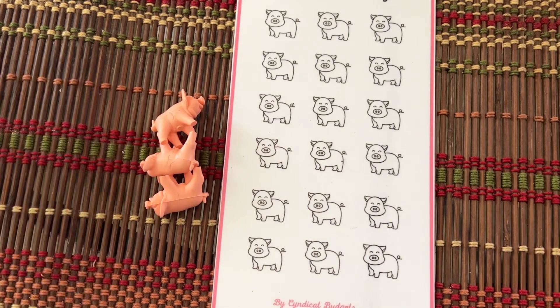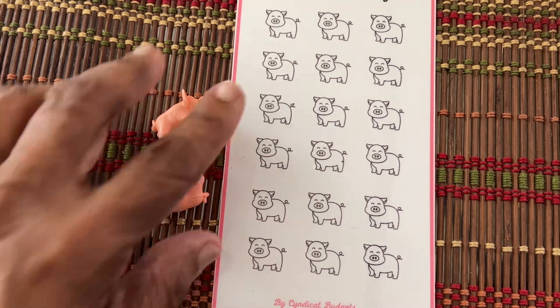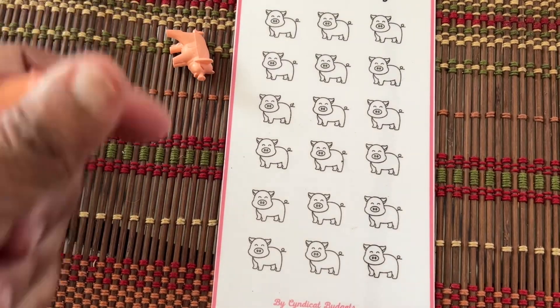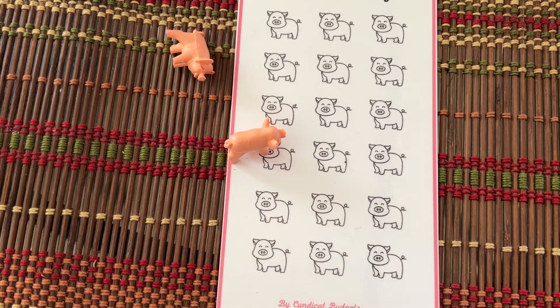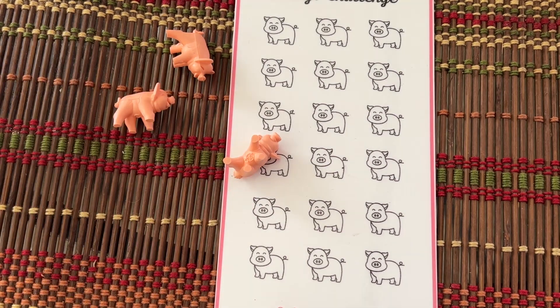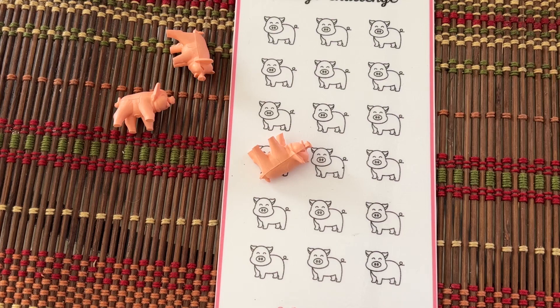The rules for Roll the Pig Savings Challenge are: the amount you save depends on how each pig lands. A pig that lands on his snout is $10. A pig that lands on all fours or standing up is $5. A piglet that lands lying on his back is $3. A pig that lands on his side is $1.